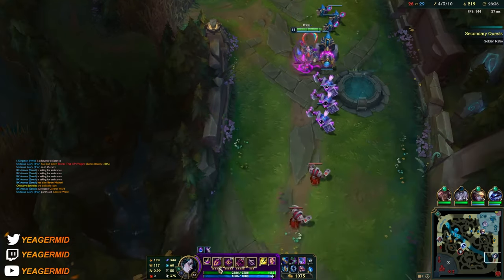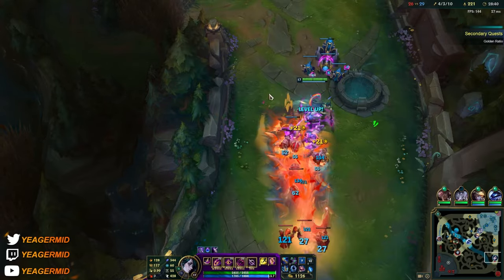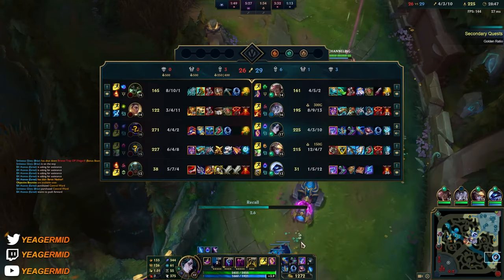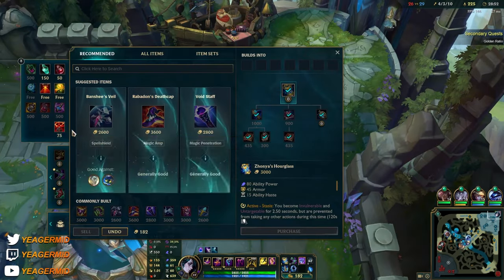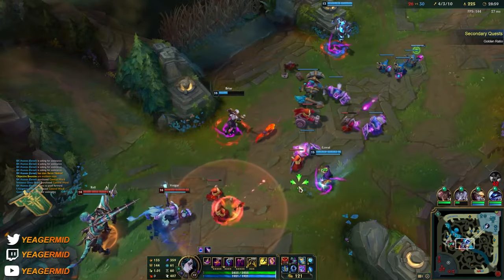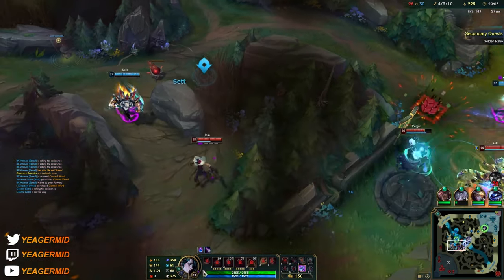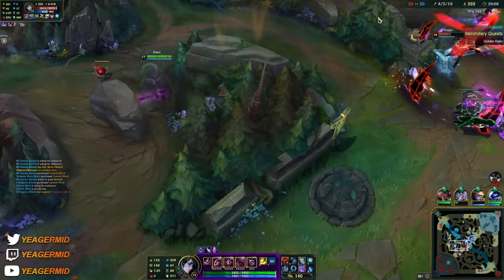Remember that the E fear also cancels out dashes and stuff. That's really important because you can use it when somebody jumps at you — like a Pyke or any diver — it's going to stop them in their tracks so they cannot keep chasing you.